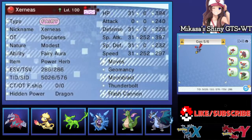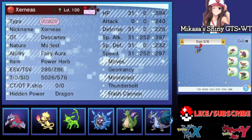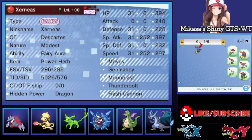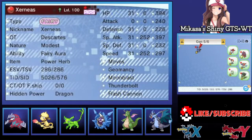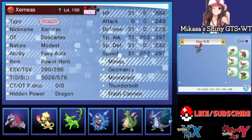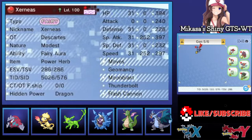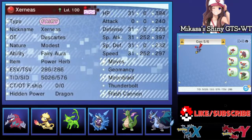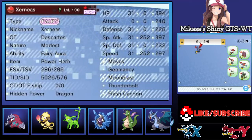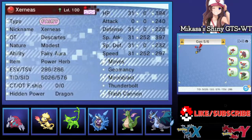Continuing on with this Xerneas: what is it that makes a mythical or an event Pokemon impossible to trade on the GTS and Wonder Trade? It's literally just their event ribbon. For this example, I know that it had the classic ribbon. The ribbon data basically makes the Pokemon say it's a special Pokemon. Removing this ribbon is what allows you to place these Pokemon on the GTS or Wonder Trade them — it does not make the event information unrecognizable or give it invalid information.